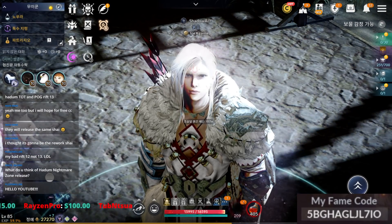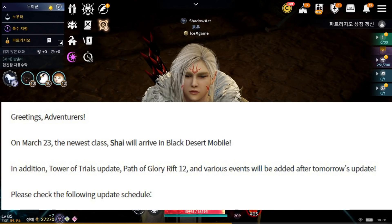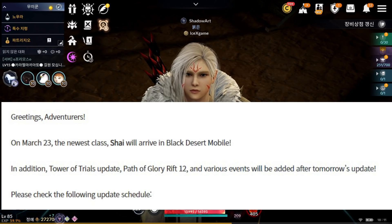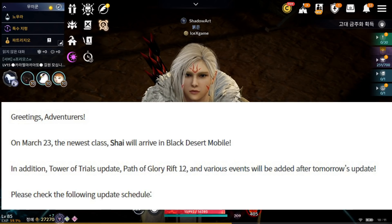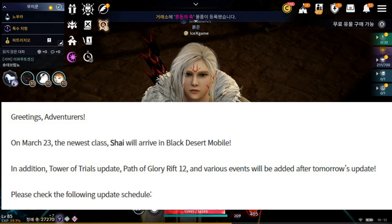For the Black Desert global version upcoming update, we're going to have a new class: Shine. We can already pre-create it, and tomorrow we can start playing this class. Second, Tower of Trade update — that's going to be Hadum Tower Mode. And next one, Back of Glory, Reap 12. We're going to review one by one.